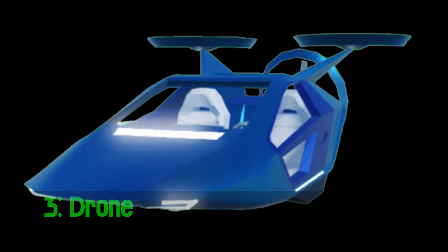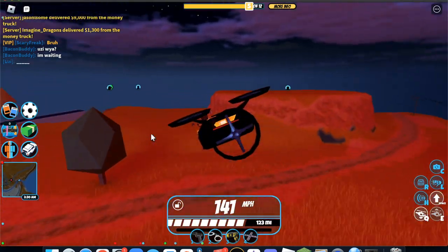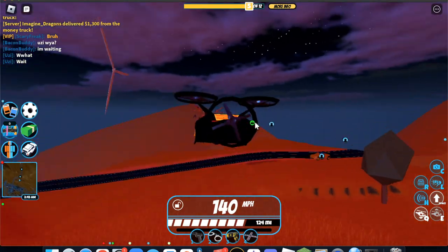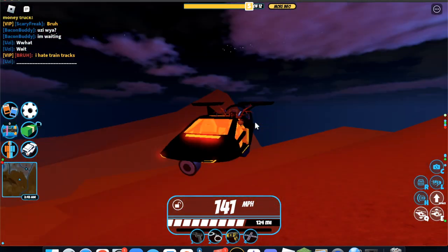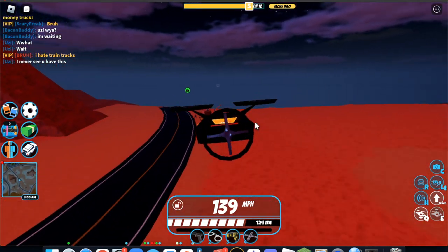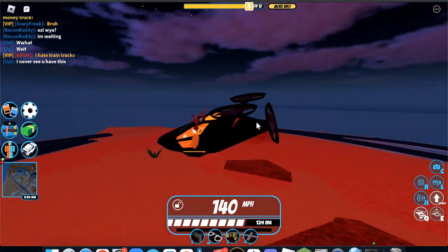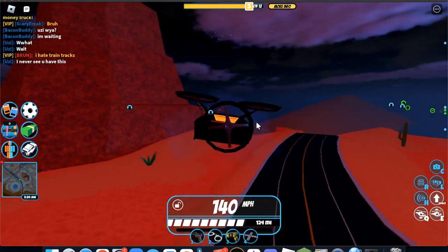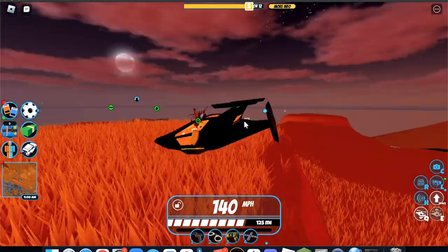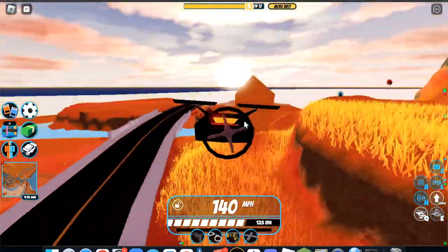Then we have the drone. Getting the negatives out of the way, I really dislike how this vehicle looks. The design makes no sense whatsoever — the propellers are just stuck in random areas, and I don't like the design of the body. It looks like a shovel. However, putting looks aside, this is definitely a really, really good vehicle, and I understand why it's one of the most popular vehicles in the game. It's small and hard to shoot down, and it's really quick. It's a really good vehicle for robbing a lot of locations, especially places like the power plant. However, the looks, the lack of a rope, and the hover height hold this vehicle back just a bit.